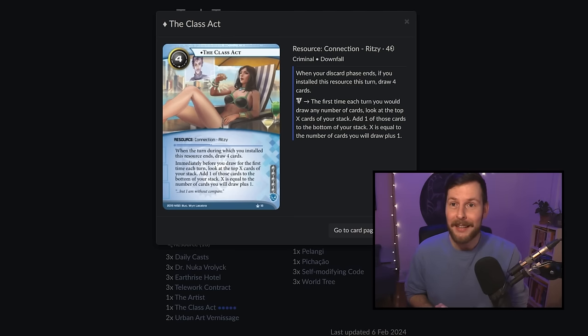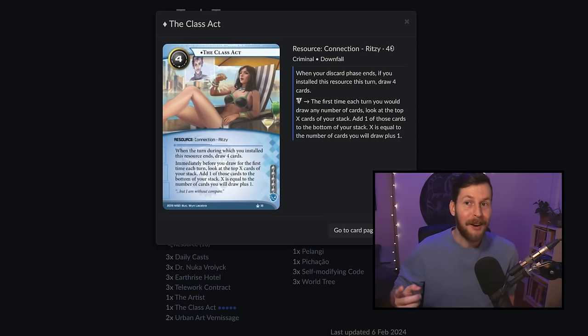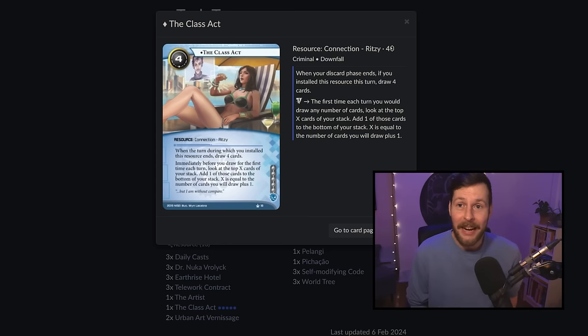The coolest thing about Class Act that I was so surprised to find is how naturally good its scry-type ability is with World Tree. With World Tree, there are a lot of cards that you would actually rather not draw. Earthrise Hotel is obviously really good in the early game, but once you get your World Tree down, you'd much rather install it from your deck clicklessly for one credit with the World Tree discount than spend a click and four credits from your hand. Anytime you draw an Earthrise Hotel, just put it on the bottom of your deck — World Tree will still find it. You'll be shuffling your deck a lot regardless, and you're never going to draw into cards you'd rather install clicklessly for three credits less.